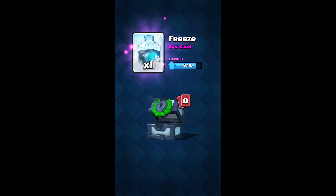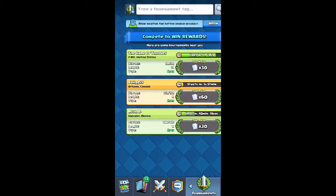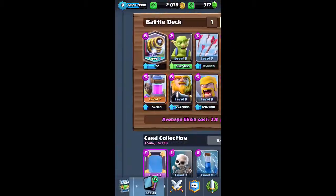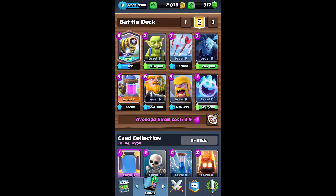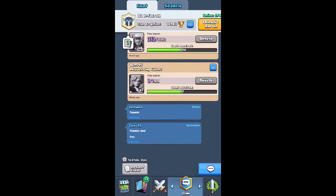From that tournament chest: 19 ice spirits, five inferno towers, and a freeze spell. I'm actually not that happy about it because I don't use freeze in my deck. But we can upgrade our ice spirits — though I don't want to do that right now.